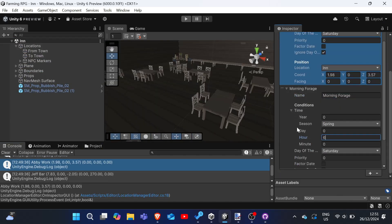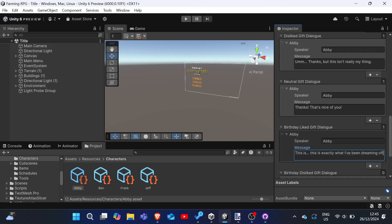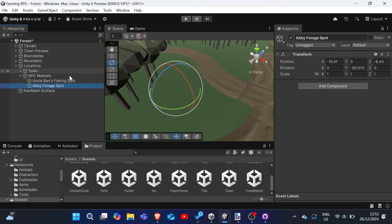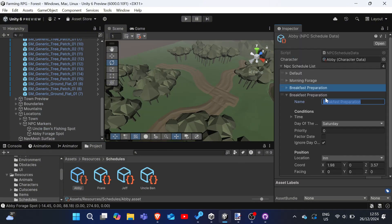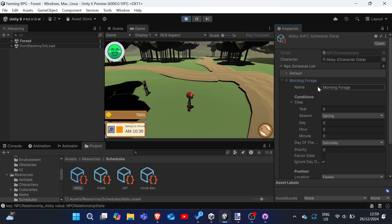Now on to our first marriage candidate. Let's name her Abby. Set up her basic character data and positions within the town, inn and forest, along with some dialogue. For now, we set it up such that she spends some mornings foraging in the forest, before walking to the town to hang around for a bit, before going to the inn to start work.